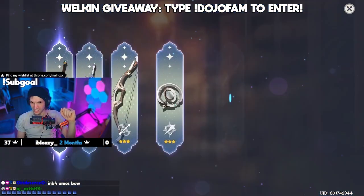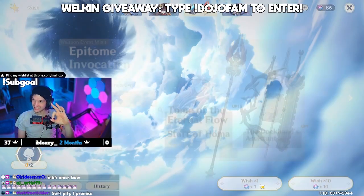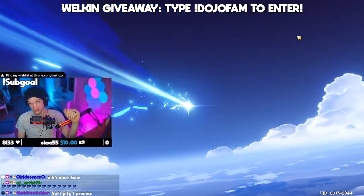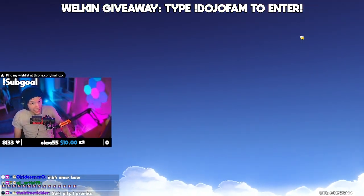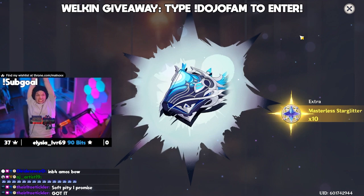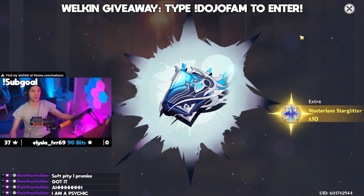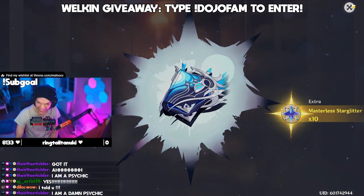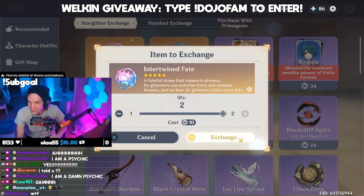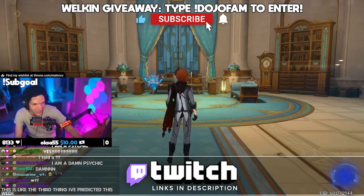Doing single pulls. Another Dockhand's Assistant — three Dockhand's Assistants. 63, 64, 65 — soft pity! Weapon banner soft pity. Thank you. Let's go! Oh my God, soft pity, and we won that! We're back on our weapon banner luck, and we still have 85 wishes.